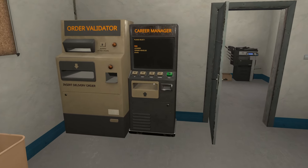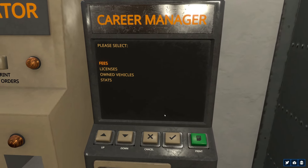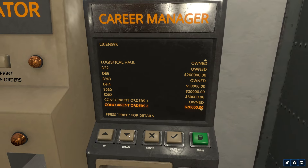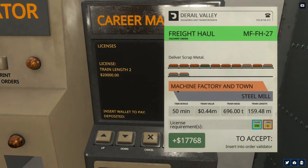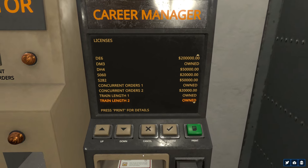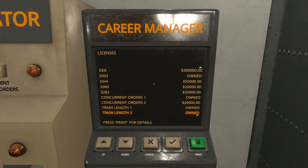There are solutions to these problems over at the Career Manager. The first thing we're going to look at is getting our train length two license done. That requires a wallet — go ahead and pay that. We've got train length two now.